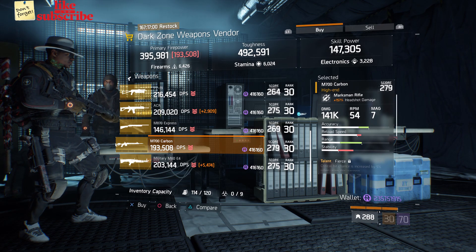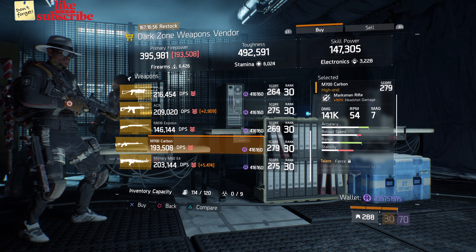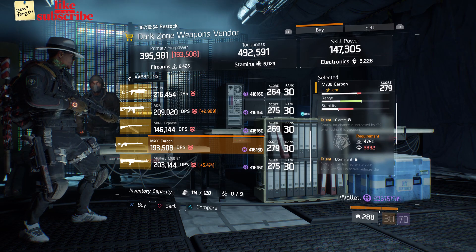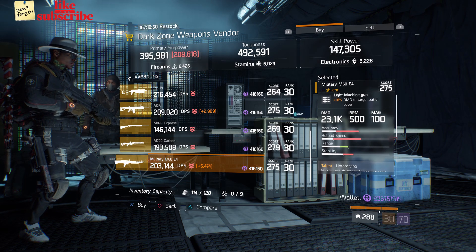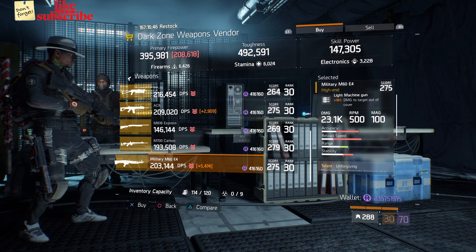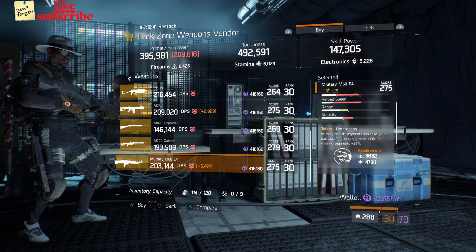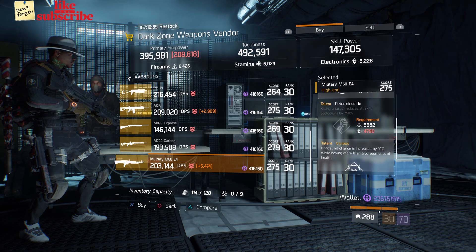Also here we got an M700 Carbon with a gear score of 279. It has 157% headshot damage and the talents are Fierce, Dominant, and Elevated. Also here we got a Military M60E4 with a gear score of 275. It has 18% damage to targets out of cover and the talents are Unforgiving, Determined, and Vicious.